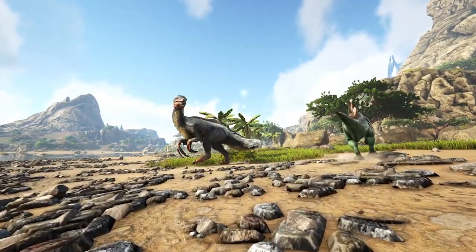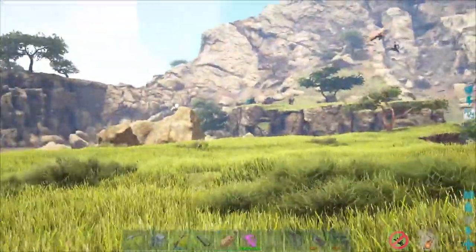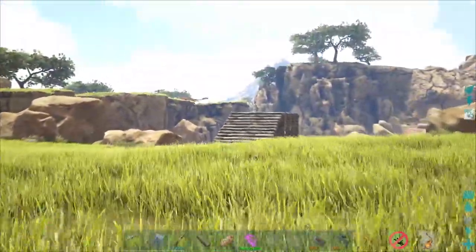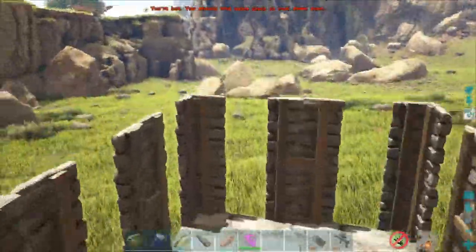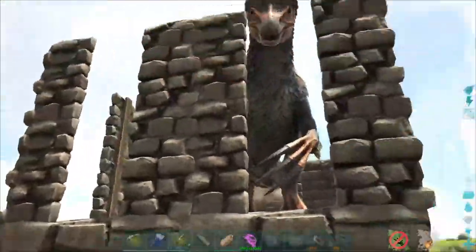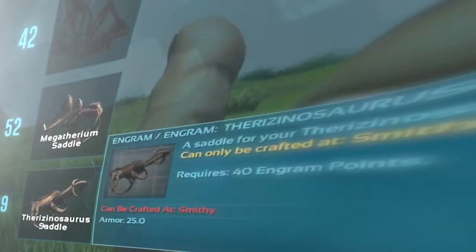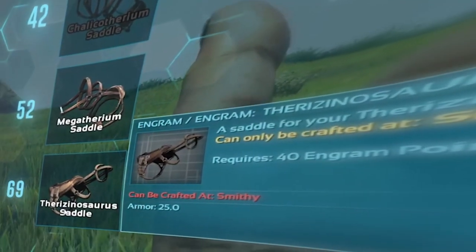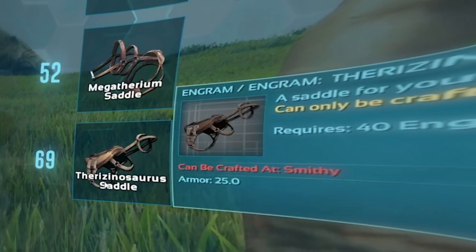Furthermore, the Therizinosaur can be found in an abundant amount of locations across the regions, and taming it is relatively straightforward with the use of a simple trap. However, I have placed this in third position due to its lack of weight reduction for wood, meaning you'll frequently need to unload it as its carry capacity becomes full. Additionally, its saddle can only be unlocked at level 69, which may deter beginner players from acquiring this dinosaur early on.